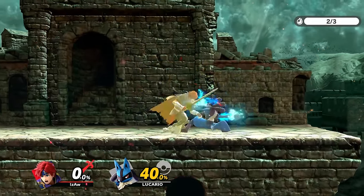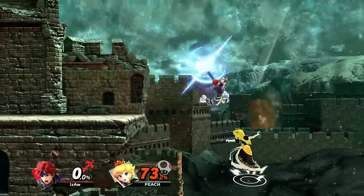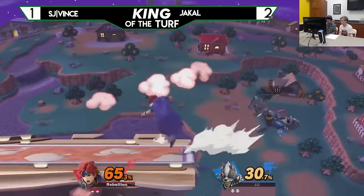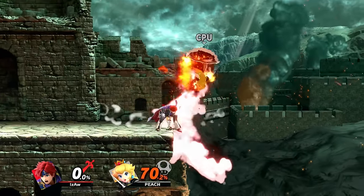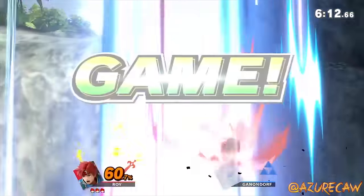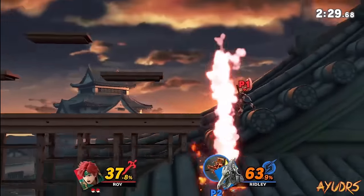Down air isn't so safe against shield, but it can be landed and crossed up against opponents with slow out-of-shield options. If you get the sour spot, you'll just launch them above you. So most of the time it's not worth going for, and it's better to stay on stage to ledge trap rather than risk getting reversed, edge-guarded, or ledge-trapped. Even when you hit the sour spot against a two-frame, it can combo at mid to high percents. If you're feeling on fire, however, go off stage and get that satisfying spike.